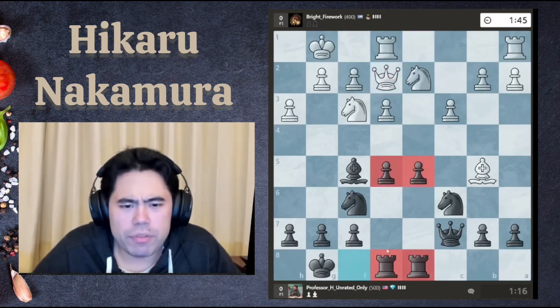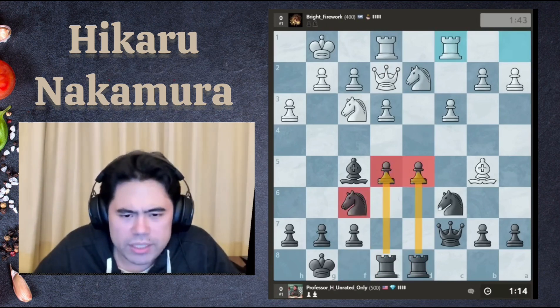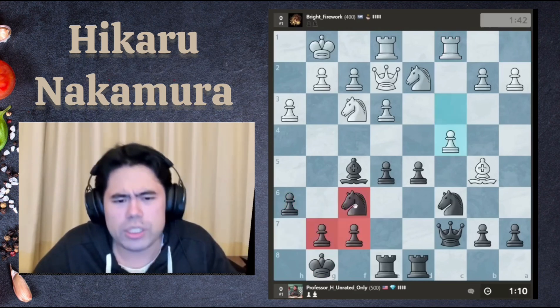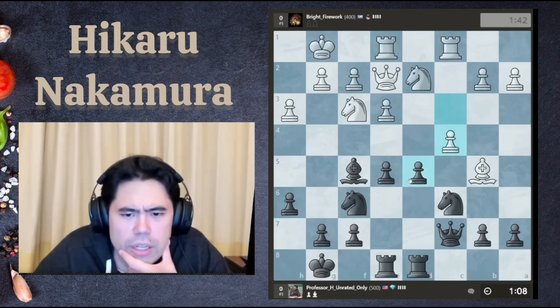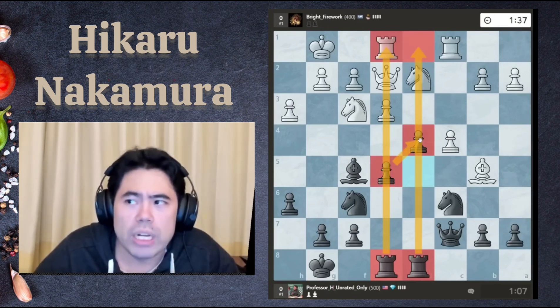If we get Queen e2, I'm going to go Rook e8 here. I've got the perfect setup - Rooks on the files with my central pawns. Knights are developed, Bishops developed. I think I'm going to play a6 to create some luft for the King. He goes c4, so he's trying to strike in the center. But now I'll play d4. You'll start to see why I put these Rooks on these two files, because something is going to open up in the center of the board.